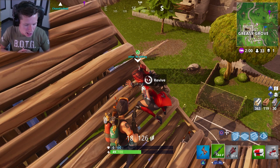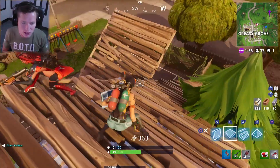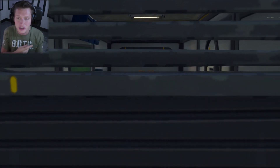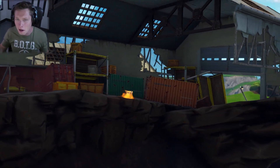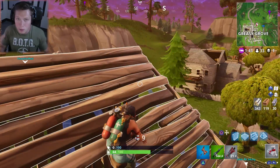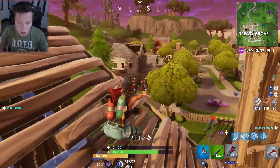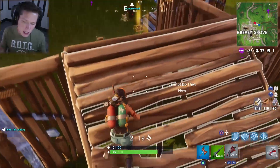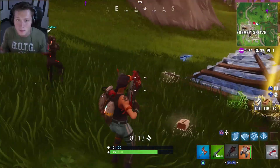First up, deal damage with SMGs to opponents — can't help you out there, you just got to pick up a sub and do some damage. Next, search chests in Dusty Divot. There are chests in the watchtowers, chests in the various buildings, even a chest up here near the old Dusty Depot warehouse. Just land here a lot and eventually you're going to get it. Sometimes what I do for these open-certain-chest challenges is wait till the next week — you can wait until week six to complete this because not as many people are going to be landing here.